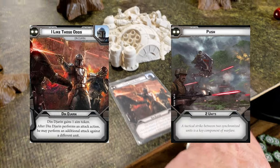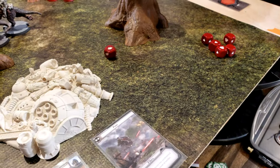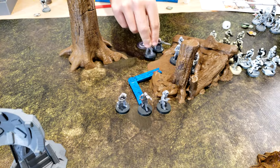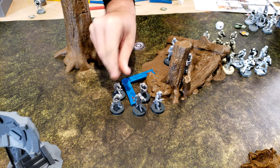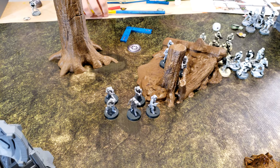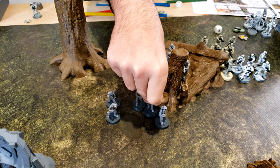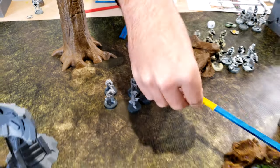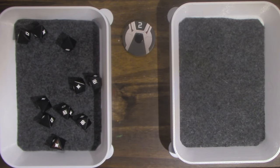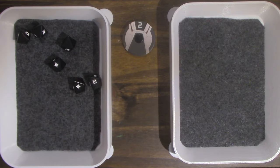Round two — command cards are I Like These Odds and Push. Moving up, assuming we're in range. Make sure your unit leader is touching the terrain, otherwise hostile terrain will prevent the objective.